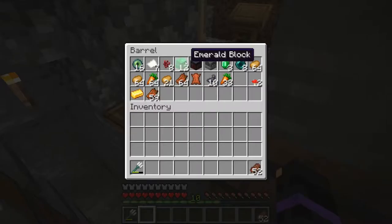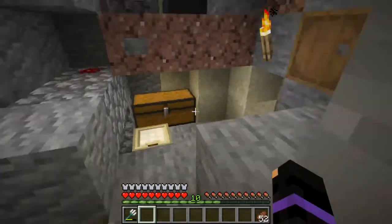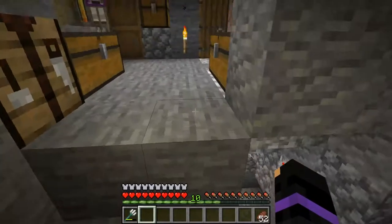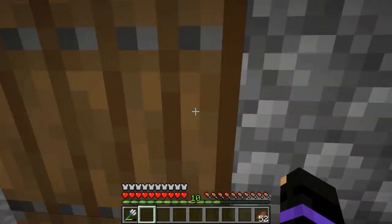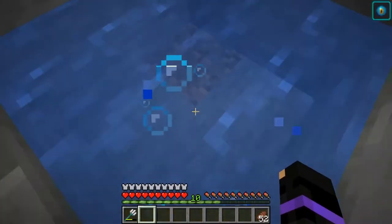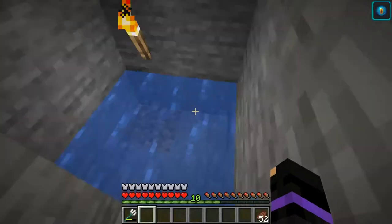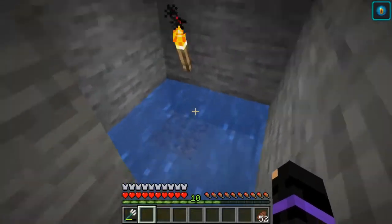I've also got a lot of emeralds — 12 emerald blocks — because I don't buy from them that often. And this is my diamond barrel. As you can see I've got a ton of diamonds. I've got a Fortune 3 pickaxe and it is insane. This is my little pond for making my concrete — it's there because my pickaxe doesn't go through dirt.